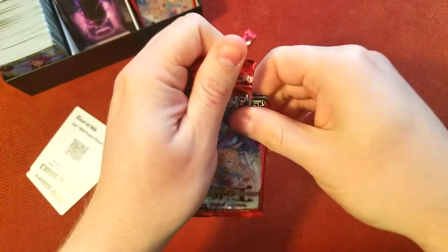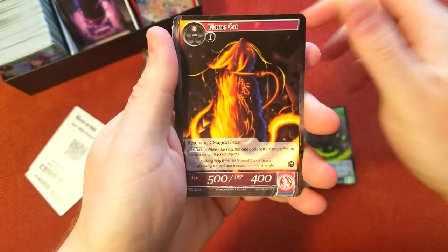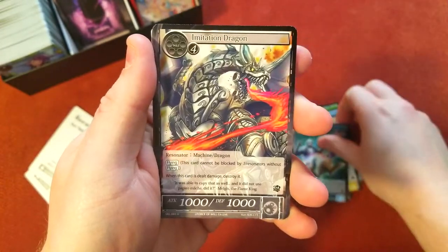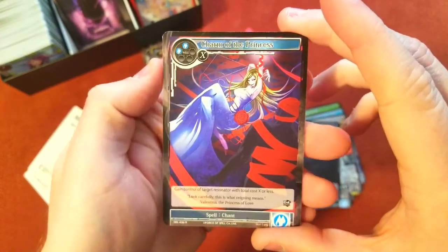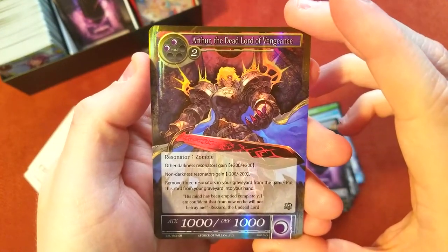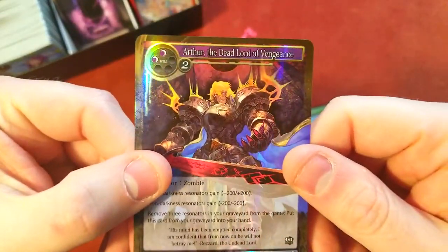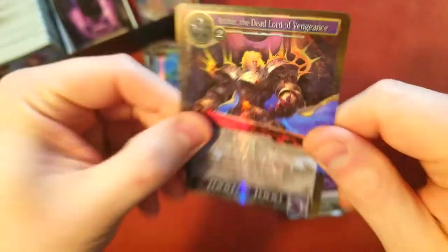Last pack here — give me one more stamp to close out the video, come on! Flame Cat, Squire, Little Angel, Castling Imitation Dragon, Endless Night — there's our rare. We've got a double of Charm of the Princess, but I feel a couple behind so let's see. Darkness magic stone — oh, well it's a super rare foil of Arthur the Dead Lord of Vengeance! That's not bad, I'll take that. Nice foil, cool card with nice elements to him.